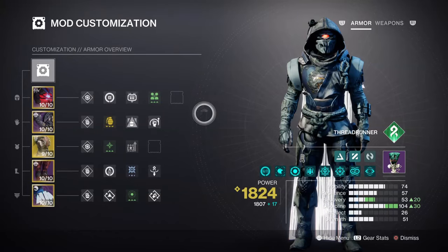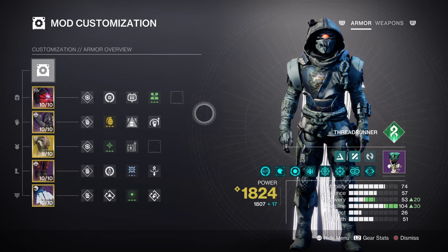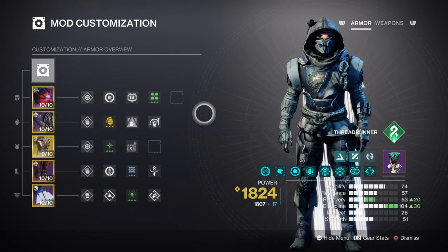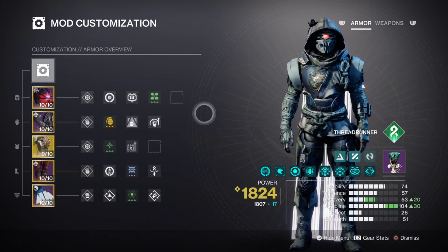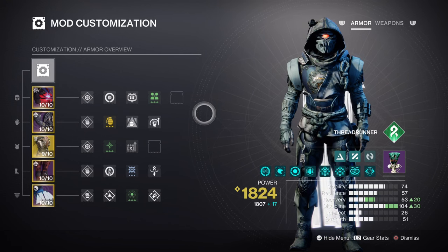Within the mods and stat section, it's going to be mainly our Discipline stat that will be the main focus here. This is because the build requires the player to upkeep their grenade usage as much as possible, but at the same time, your class ability can be regenerated through other means. It's recommended you have a tier 7 stat for Mobility, as this will give you a 33-second cooldown for your class ability, which, once our fragments do kick in, will support the build for its entirety.